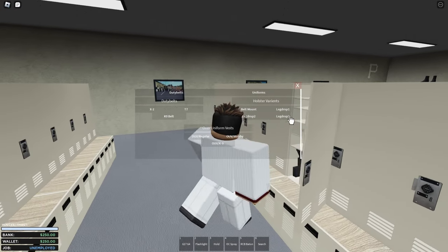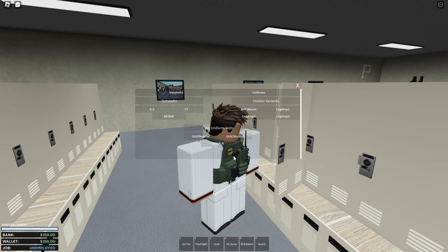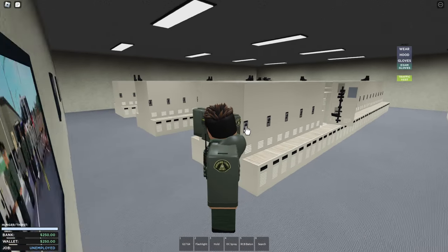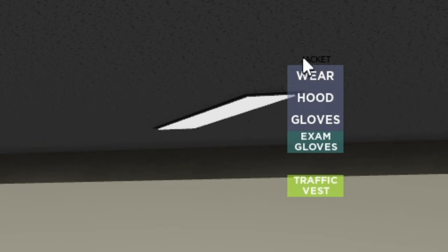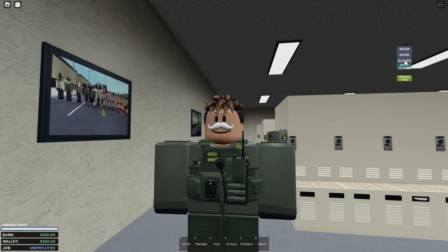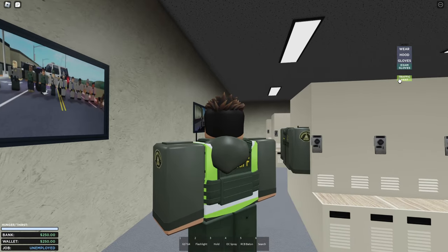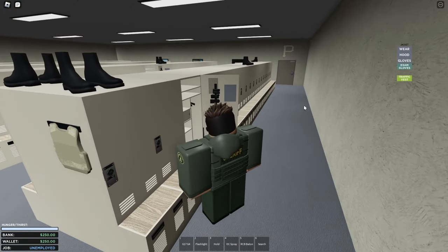You can grab whatever casual fit you want — put on a vest, grab a uniform, and there's also a jacket on the wall. The jacket has a feature where you can add items: exam gloves, normal gloves, a hood, and even a traffic vest. You can put the hood on right there, which is a really cool customization option.